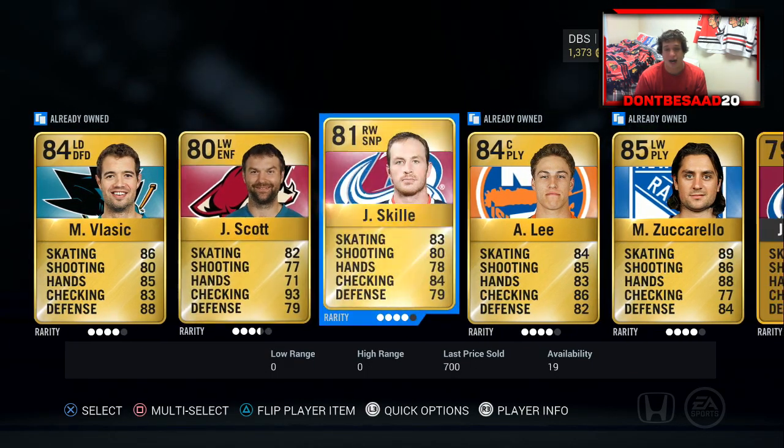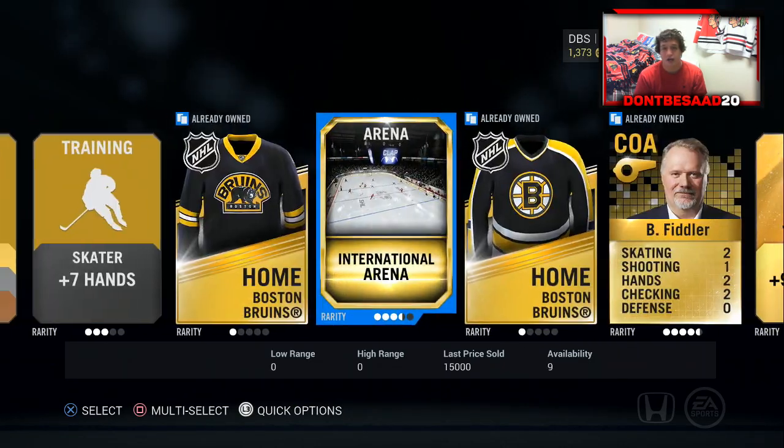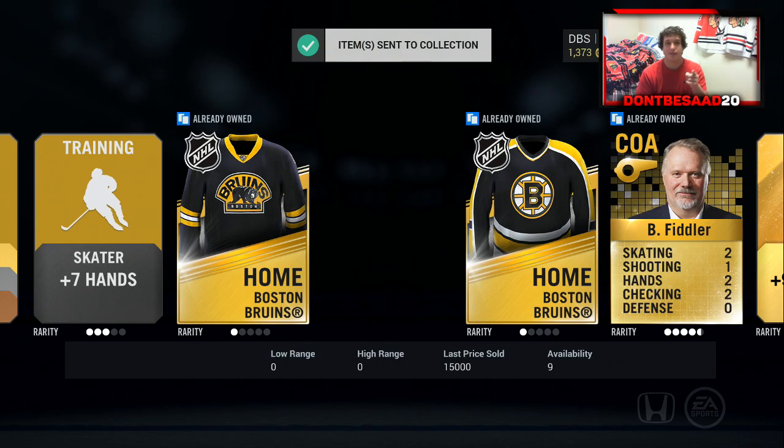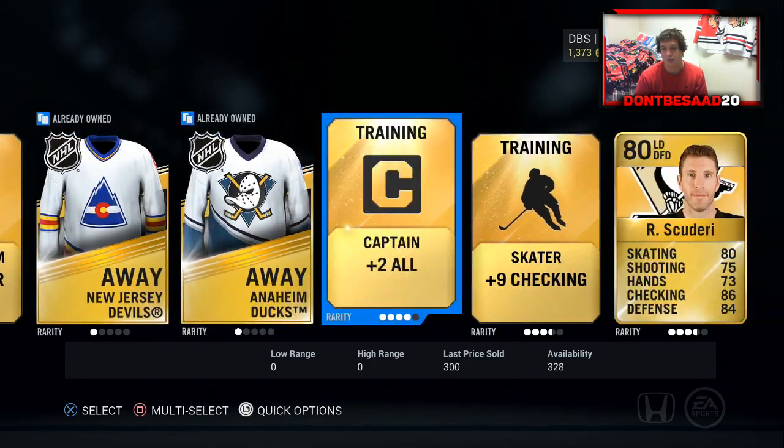Hoping I can pull at least one team of the week that's not Patrick Hornquist. We start off with John Scott — not bad, not bad, at least we got an all-star. We got the International Arena; a lot of people told me in my last pack opening video that I quick sold that and they got mad at me, so I will keep that. And Rob Scuderi, Hawks' famous winger.